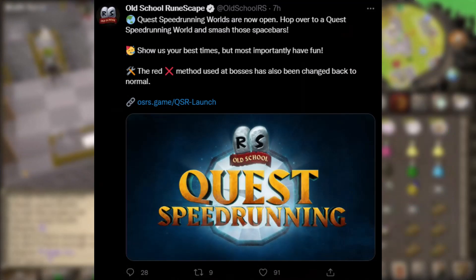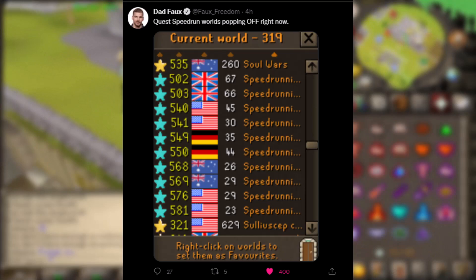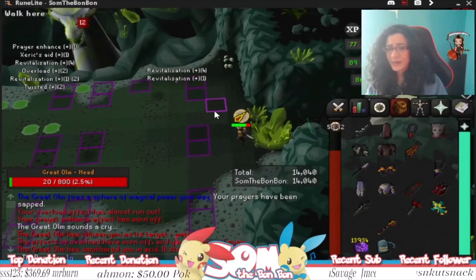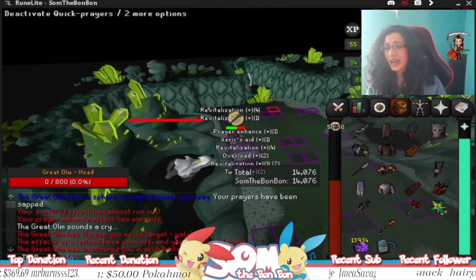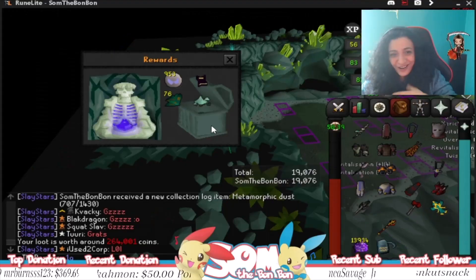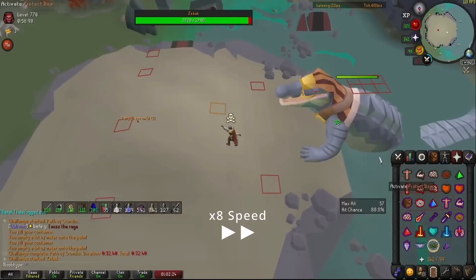Foe put out a tweet saying have a look at the worlds already — they are popping off, straight after the update. Not too many people on the speed run worlds. But if you've been watching some of Bon Bon, you'll know she's gone extremely dry. Let's see what she's just pulled — after 1,291 challenge mode KC, probably taking her over a year, she finally has the dust.